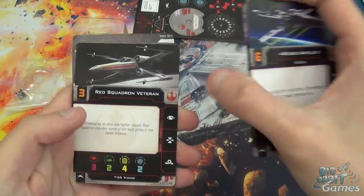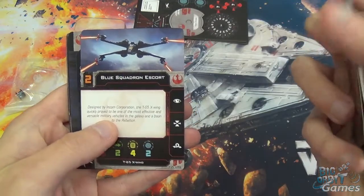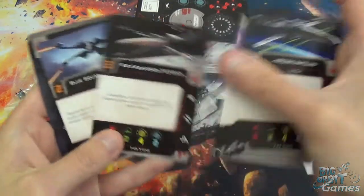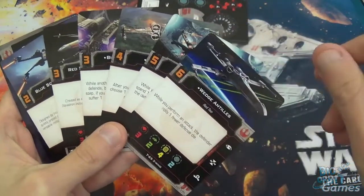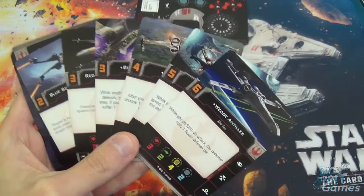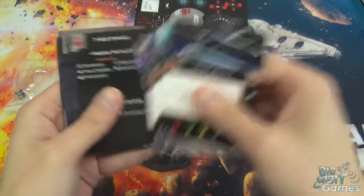Then you've got Red Squadron Vet, which is one of the generics, and Blue Squadron Escort, the other generic. Decent range of pilots there — four named, two generics. It just gives you the ability to fly a good variety from the one kit.